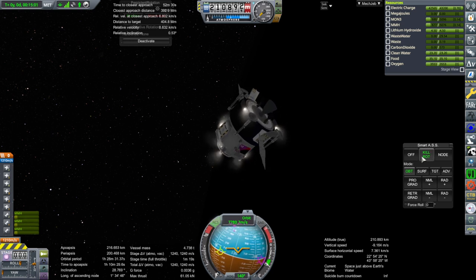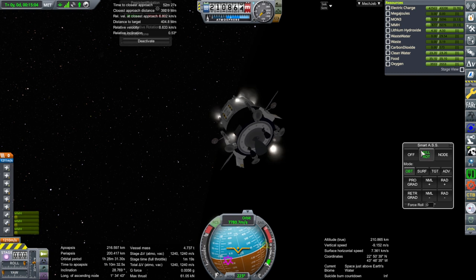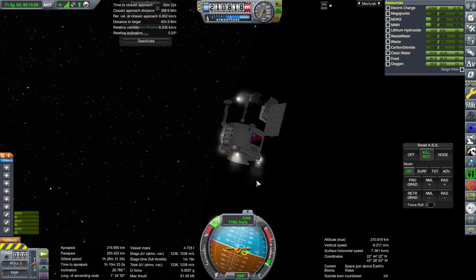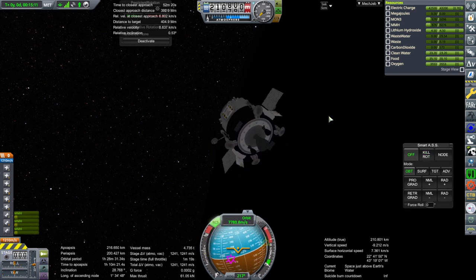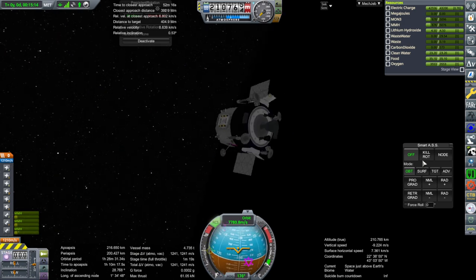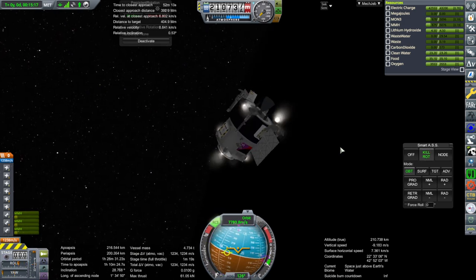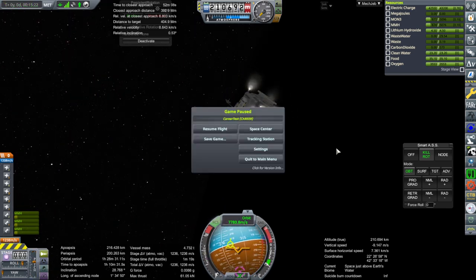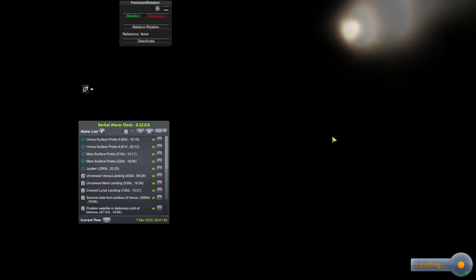We've made orbit, though it's not completely stable. Kill rotation doesn't seem to be killing rotation. Why did it start rotating faster and faster? I think there's some crack in here. Let me go to the tracking station and come back to it. Maybe I should have added SAS on it, but I didn't realize that was going to be a requirement.